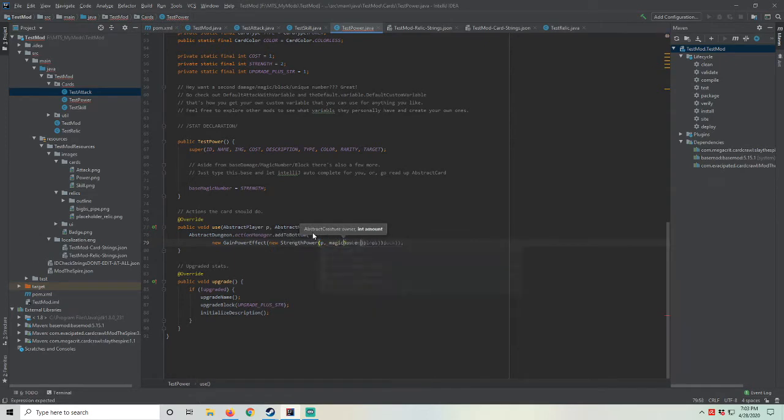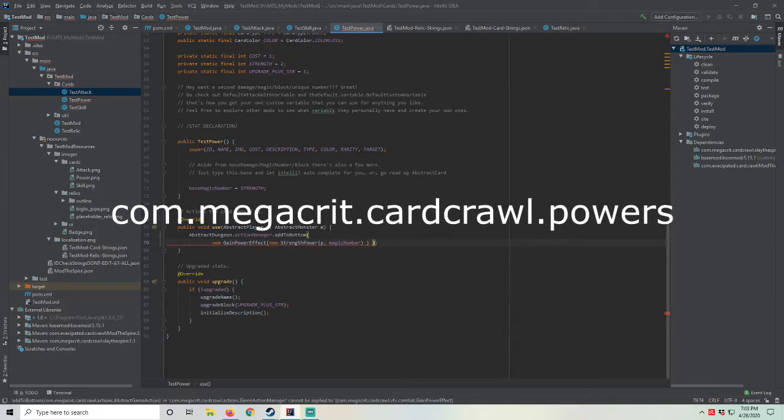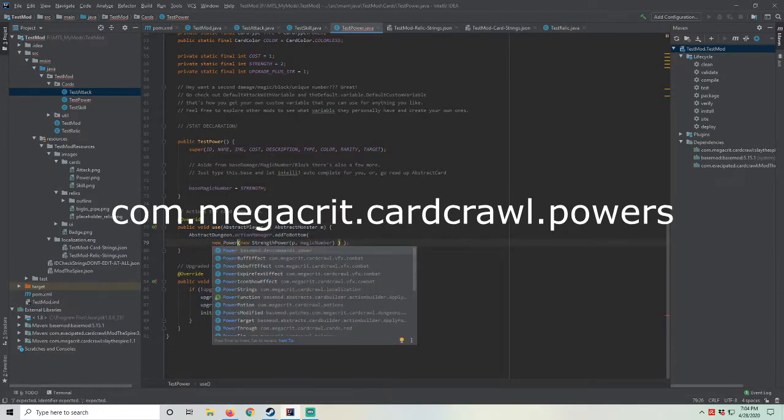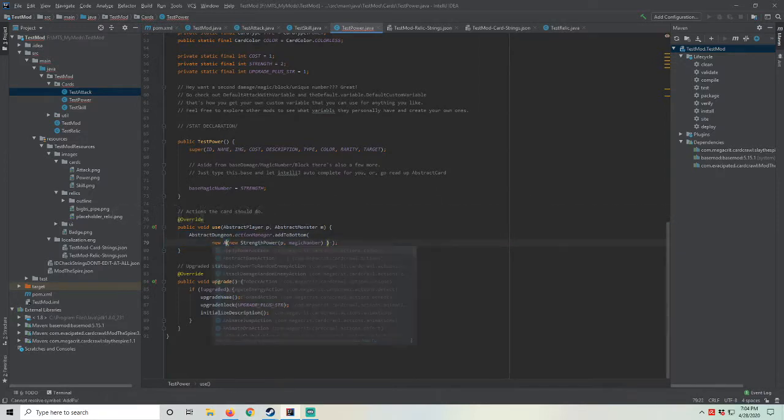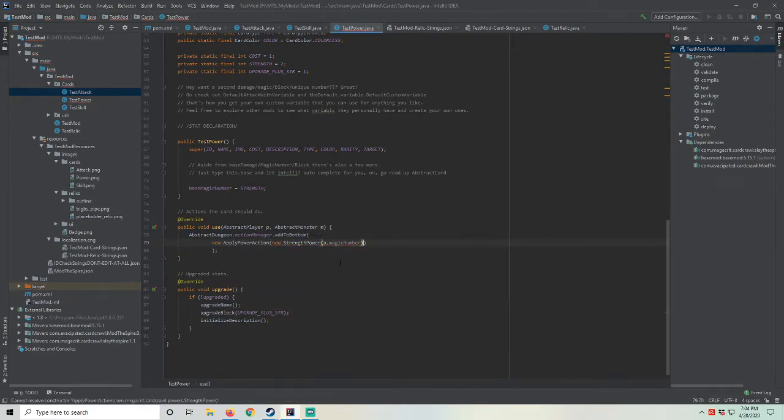Weakness, vulnerability, and strength all fall into this powers category. The default's common power actually demonstrates applying a custom power, but that's not what I want to focus on right now. So I did some digging through the com.megacrit.cardcrawl.powers package and found the strength power and imported that to the class. After adding the apply power action with the strength power, I packaged again, tested the card, and found that it worked smoothly.